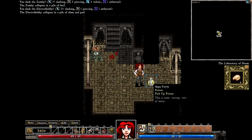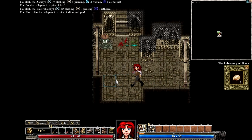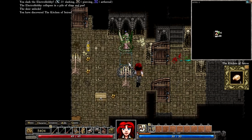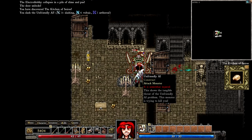We've got a 2-hit kill on the zombie and a 1-hit kill on the blobby. This side looks smaller, we'll go this way. Heroic vandalism! The best kind of vandalism there is.